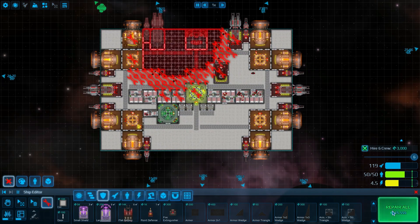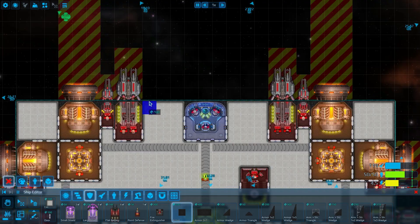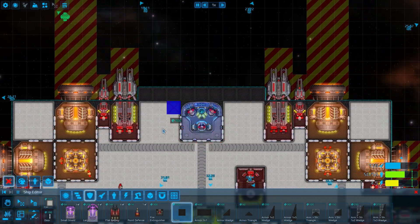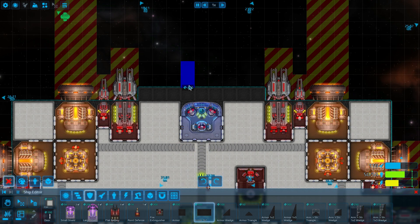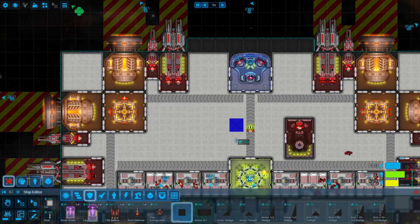We can start off by repairing all of the damage. The very basic form of defence is just the armour block. Line your ship with it, do whatever you want, make crazy shapes, and it's just a little bit more sturdy than your average block.